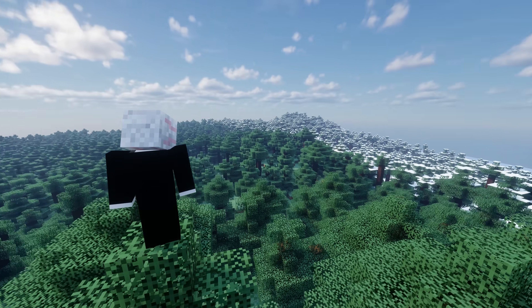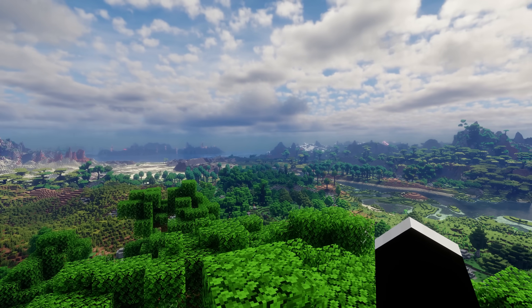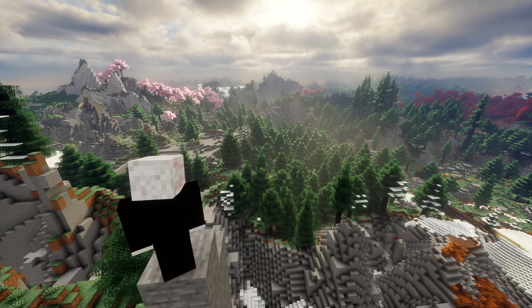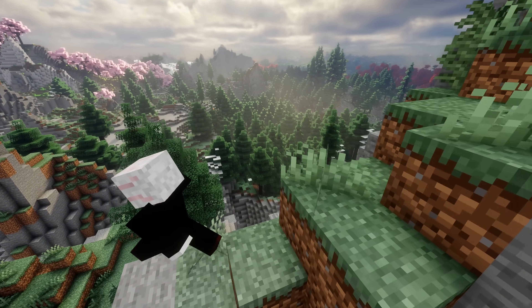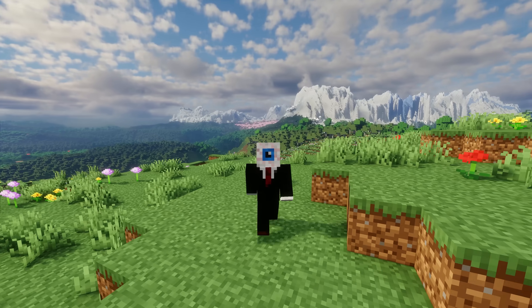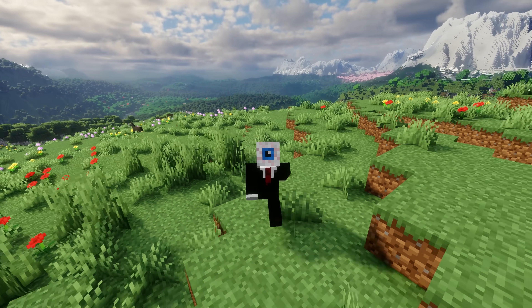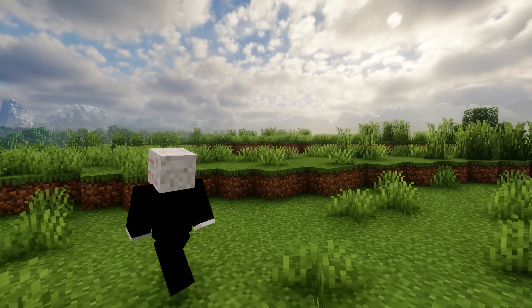Most of the time at normal render distances with Tectonic, you really aren't going to see all that much of anything. The opposite effect actually takes place at higher render distances — mods like Terra pretty much have too much detail when playing with Distant Horizons, as the very fine details just start to look strange in the distance and blur together in a way that's not that interesting to look at. I wouldn't say it's ugly, far from it — I just don't think it looks as good as Tectonic does. Obviously this is just my opinion; it's completely subjective.